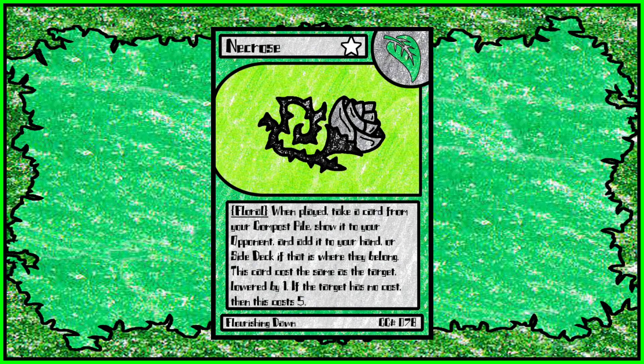Then we have Necros — I love Necros. When played, take a card from your compost pile, show it to your opponent, and add it to your hand or side deck if that's where it belongs. This card costs the same as the target lowered by 1. If the target has no cost — like a silver boost or one of the other free side deck spell options — then this costs 5. So the cheaper the plant you're taking, the cheaper Necros is.